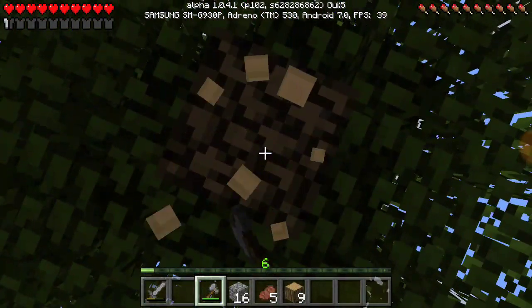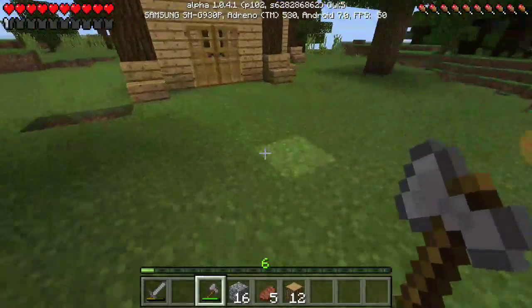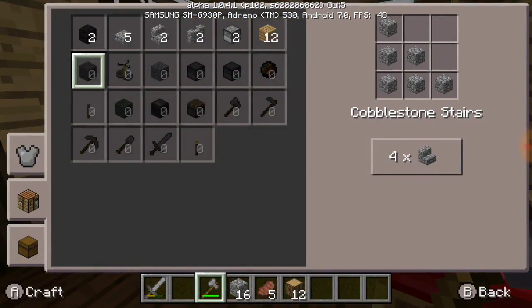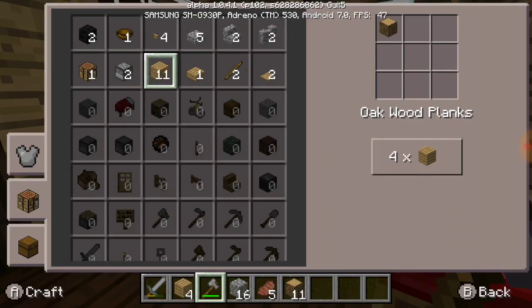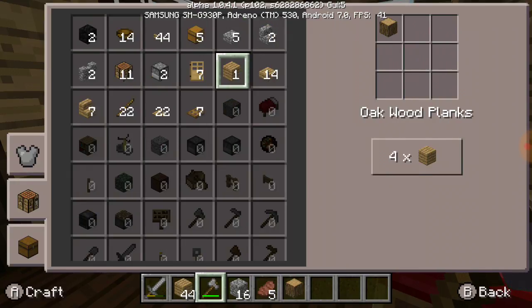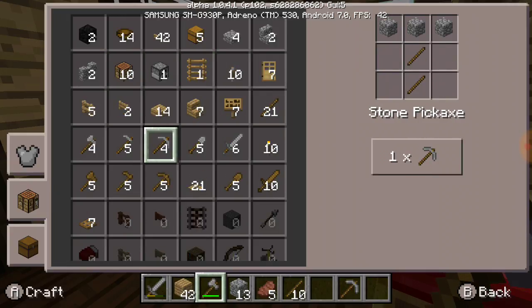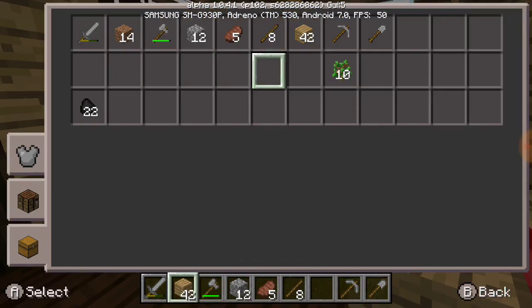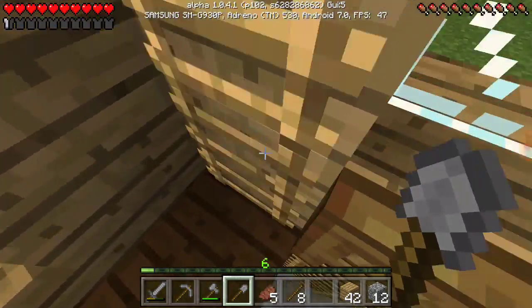There's a small bit of lag there. That should be good right there — a good amount of wood. So now I can create all of this wood right here. Create some more sticks, a stone pickaxe, and a shovel. Then I can have my stone pickaxe right here, my shovel right there. And then I should be able to do things so much more easily.